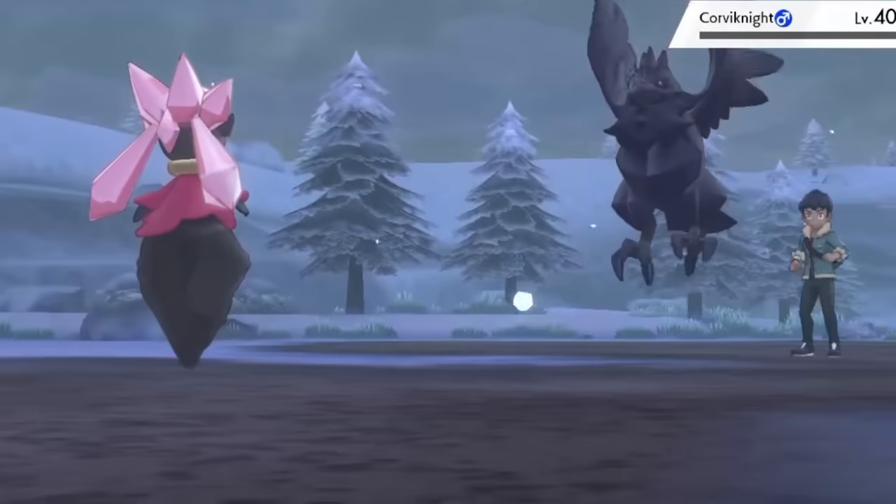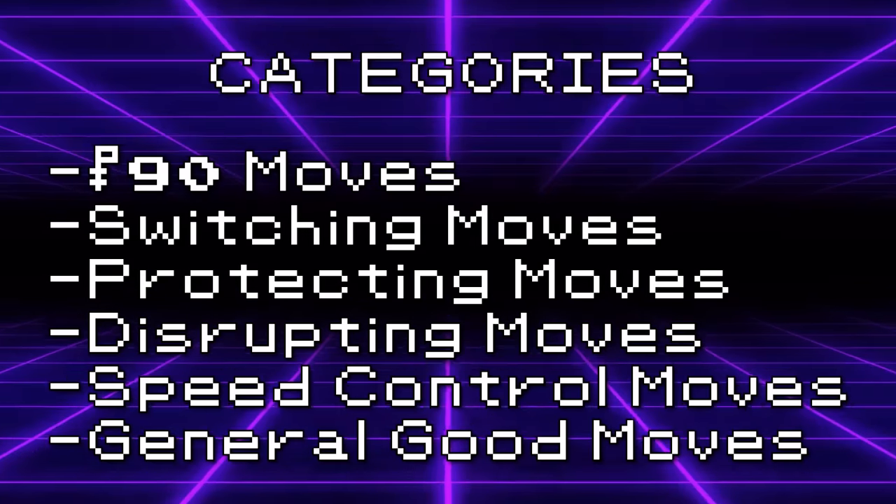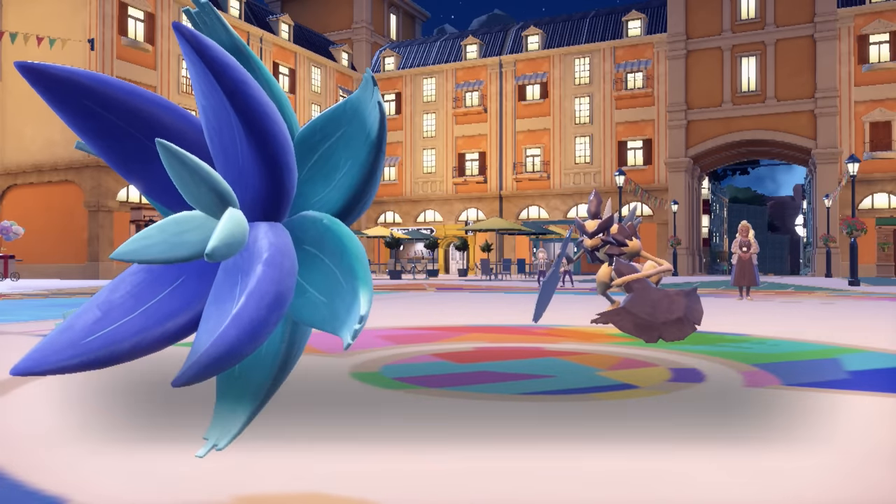We also won't be including Z moves or max moves, as they're tied to a game's core mechanic and are basically made to be broken. And I won't include any mythical signature moves because they've never been tournament legal in VGC, so I can't really weigh their value with any data. I'll be doing this as a tournament-style video, deciding which move is the best among each category, and then comparing the winning moves against each other. By the way, if you're a singles player, the answer is Stealth Rocks.